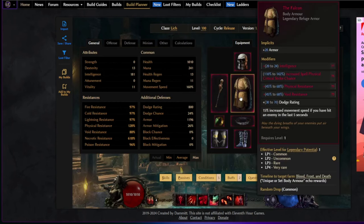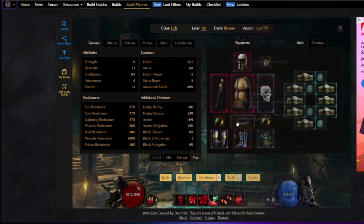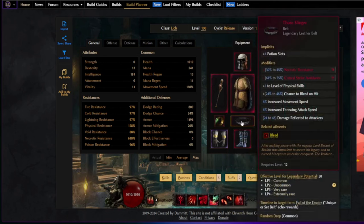Then we're using the Falconeer, mainly for the move speed — it's also a fairly common unique to drop and usually has a couple of LP on it. We're using Abral Circuit, which is a bit rarer to drop with LP, but we can get up to 18% move speed per ring if we're really lucky. And lastly we throw in a Thorn Slinger for the plus to physical skills, some extra chance to bleed on hit, and also 6% increased move speed.